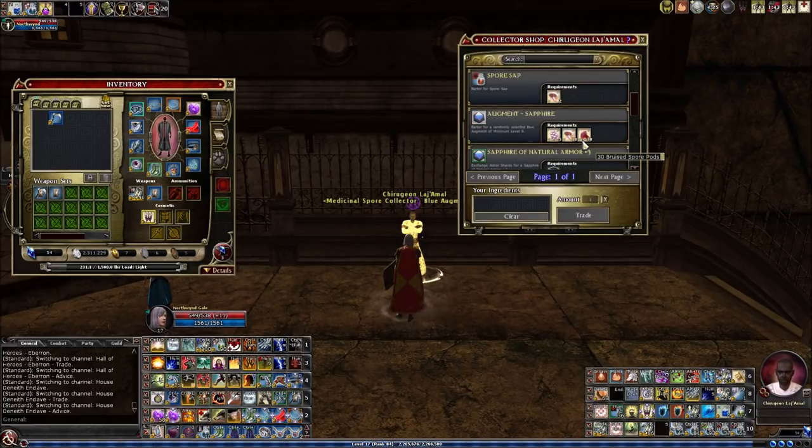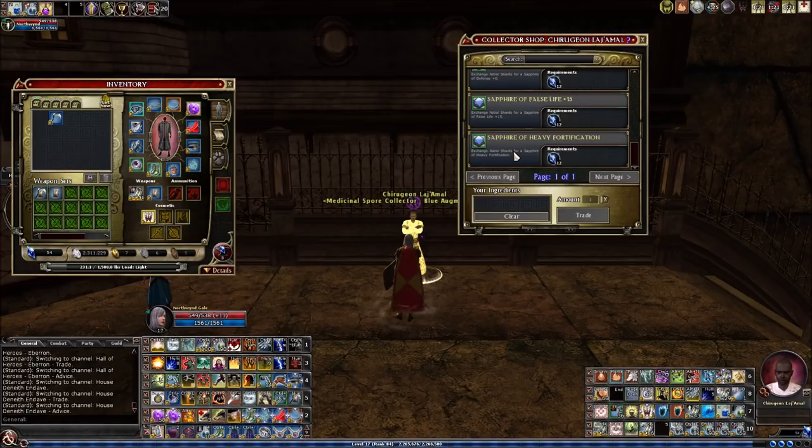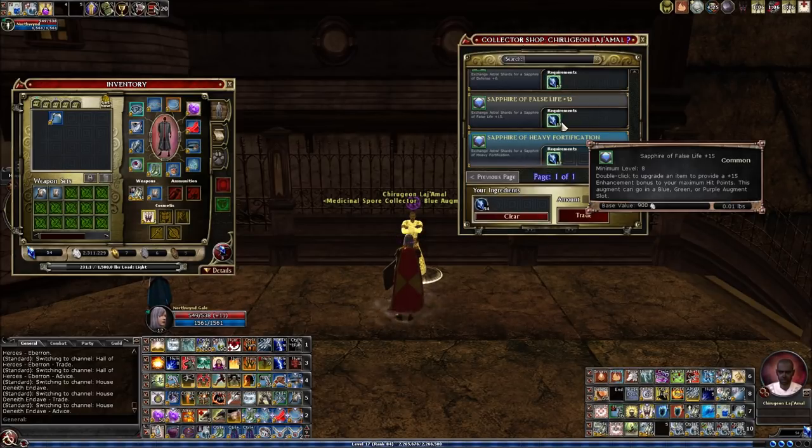You can also get a random augment for collectibles like five flowering spore pods, 10 intact spore pods, and 30 bruised spore pods. I'd encourage you to save your collectibles for crafting — if you try to get a random augment you'll likely waste a bunch. But 12 shards is pretty reasonable if you don't have another source. Collectibles traders all over the houses, market, and harbor have a variety of augments available.